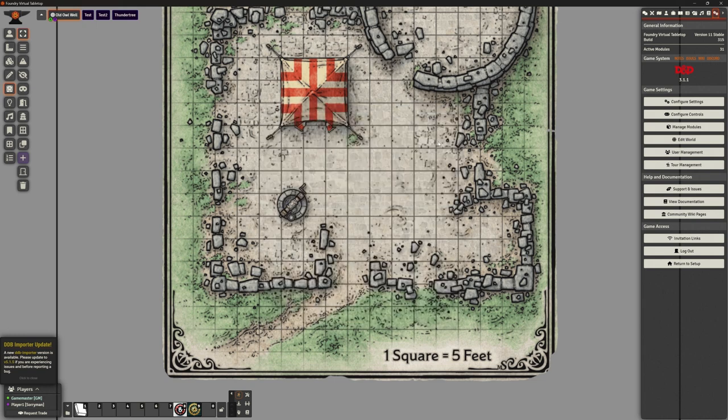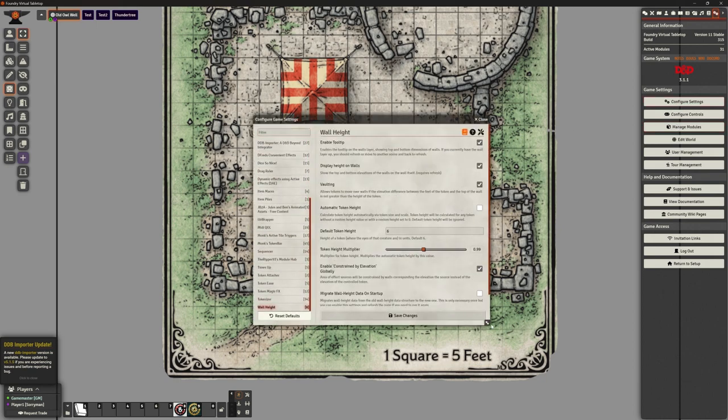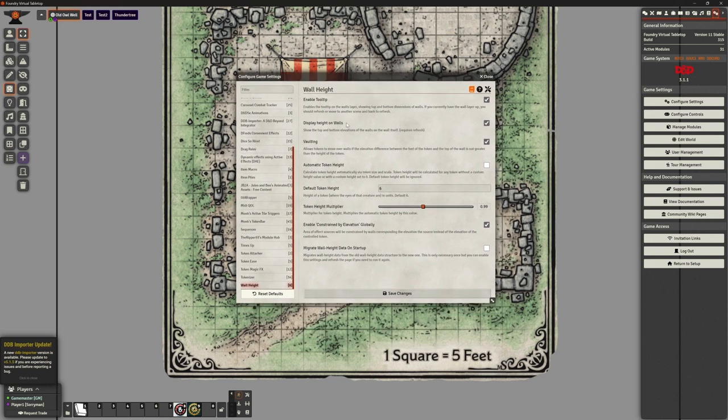So what does wall height actually do? Well, it allows us to define the height of walls — it's kind of in the title, isn't it? Let's have a look at some of the settings. Enable the tooltip — I'm going to say yes because that's useful for showing you what there is, but you can turn that off. Display the height on walls — I'm going to leave that on for this purpose.